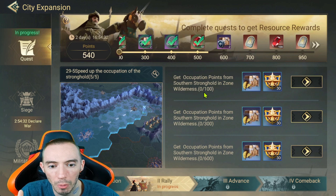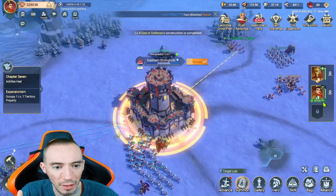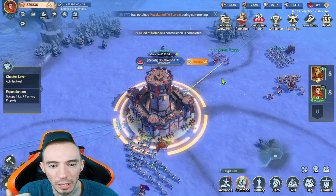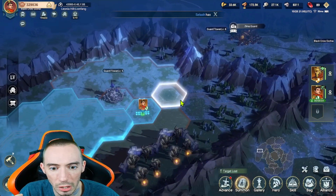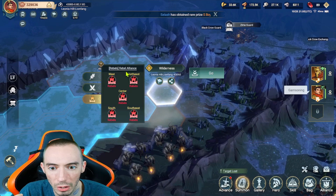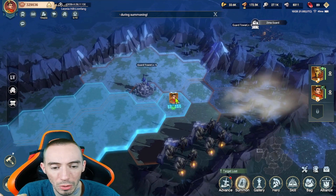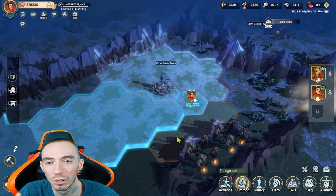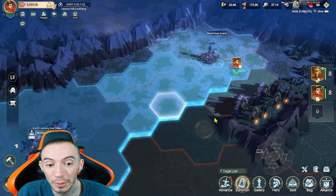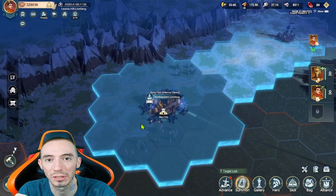While your march is garrisoned there, go to City Expansion and you'll get points over time — 100 points, then 300, then 600. It goes fairly fast. After this one, the next stronghold you'll probably need to take is one of the adjacent ones — just follow it along, it's not overly complicated. You'll get a ton of free resources, help your account tremendously, and help your alliance grow and get stronger as well. That's it — stay happy, stay safe, and I'll see you all later!